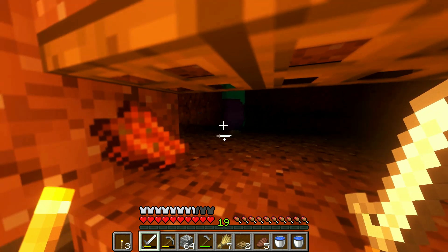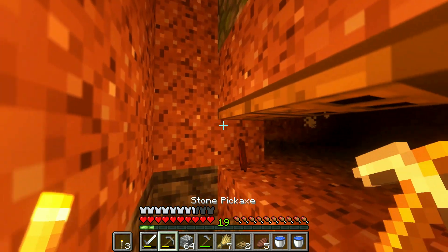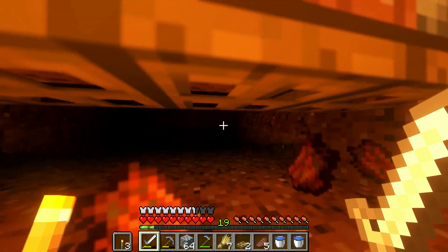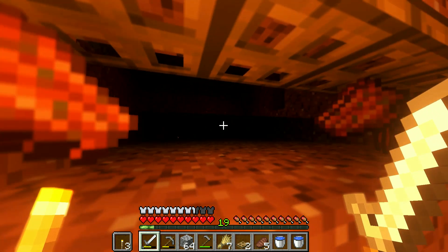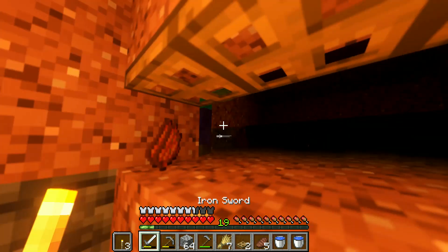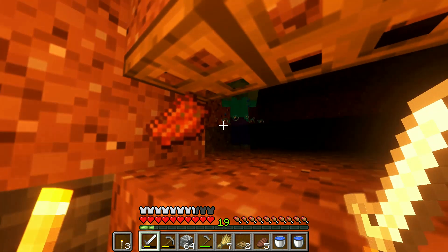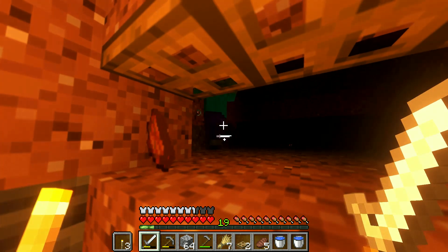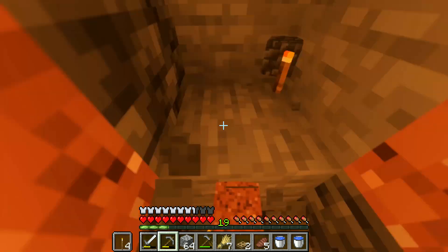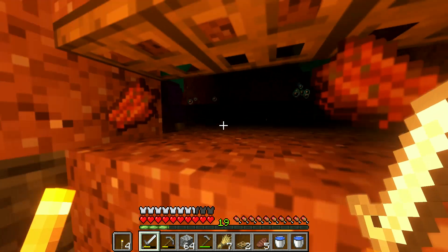So with this shader pack, I basically need to carry torches in my off-hand. Okay, so that doesn't work. All right, I'm already getting tons of levels, actually. Level 19. This is gonna be good for when we enchant things.